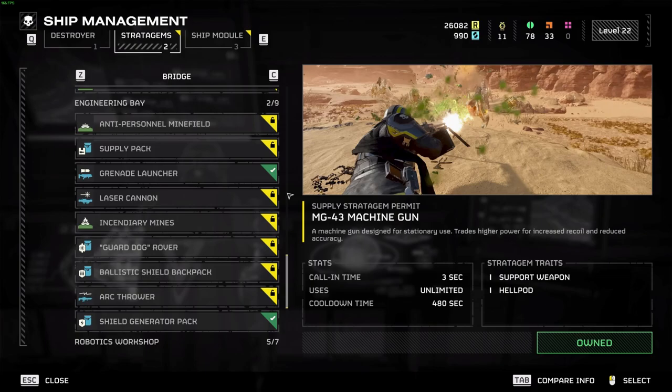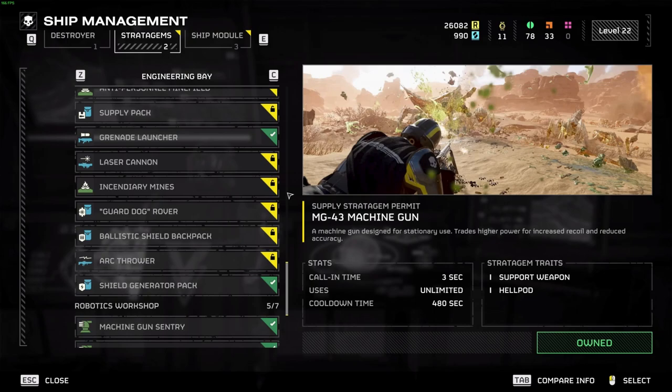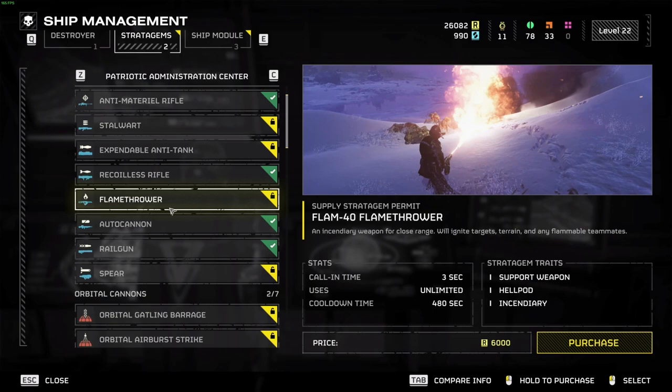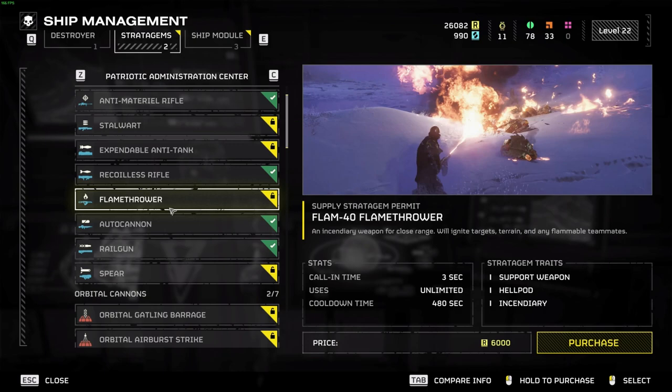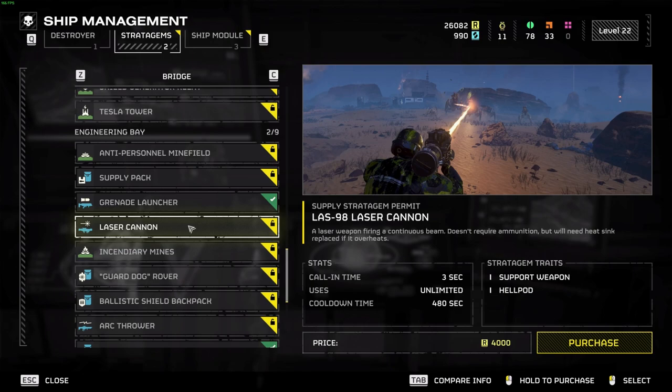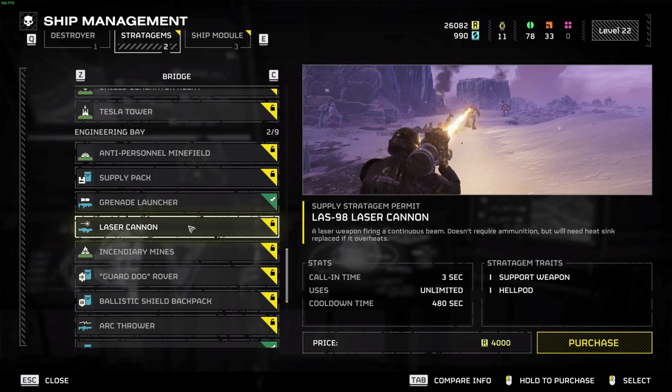I had to convince team members not to waste requisition points on the flamethrower and laser cannon. In Helldivers 2 the flamethrower just isn't that strong — enemies slowly burn to death but they can still run up and kill you, and the risk of setting yourself and teammates on fire is far too high. As for the laser cannon, it sounds cool but its damage just isn't good enough — it lacks the power and utility that something like the grenade launcher offers.